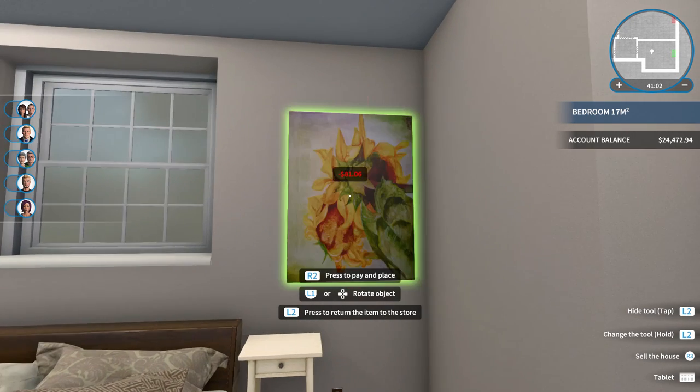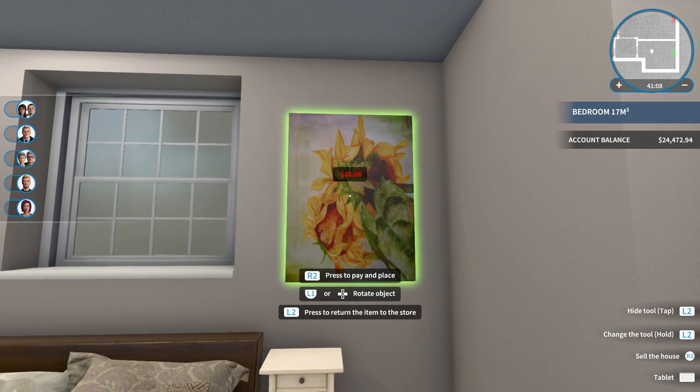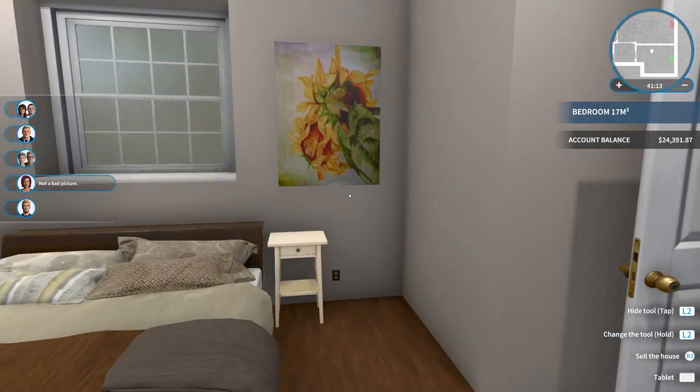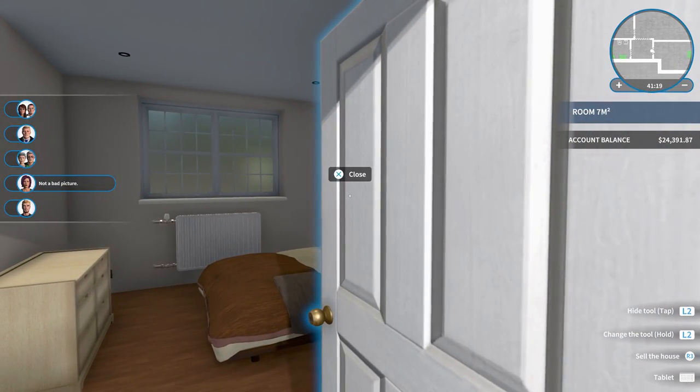I wish they would tell you how big the picture is. Some sunflowers, maybe. $81. How come it won't fit on the wall there? I think it just won't fit — oh, there you go. I didn't like that wall. Fine, I guess you can go on this one. This picture's got an attitude, guys. It's going to ruin marriages too — he's going to be like, that's why I sleep in the office, because of your stupid sunflower picture. It's disturbing. So that bedroom's done.